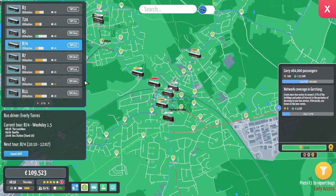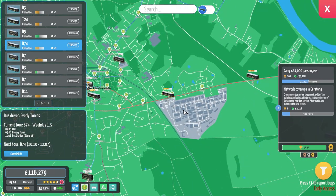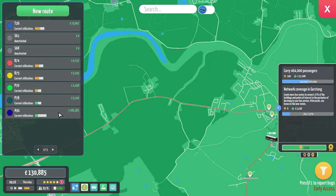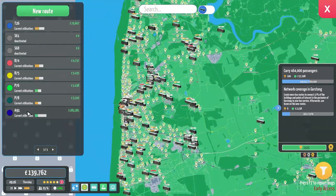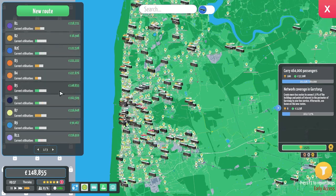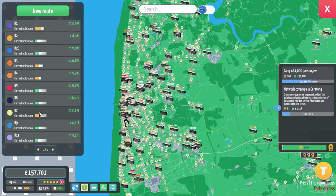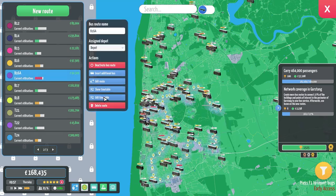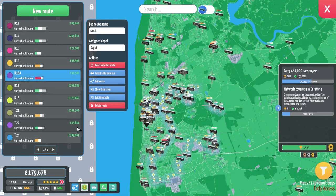You can see the 7 getting absolutely rammed as well — here it's got a time so it's actually a bit easier. Let's see how much money the new bus routes are making — they're only making a few thousand so far. The A91 was our real big money maker. Everything's starting to stabilise. The 7 — we definitely need to up it to every 20 minutes instead of every 30. We can technically make the 16A and the 16 every 20 minutes, but like I said, we've run out of single-decker buses.